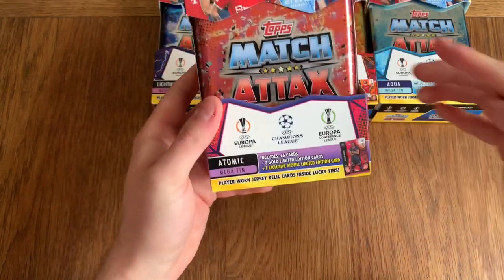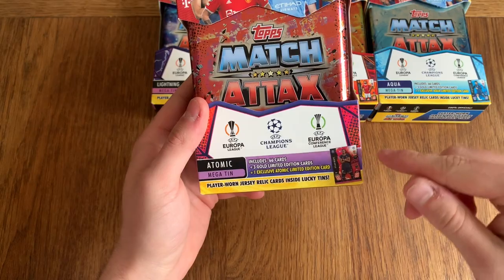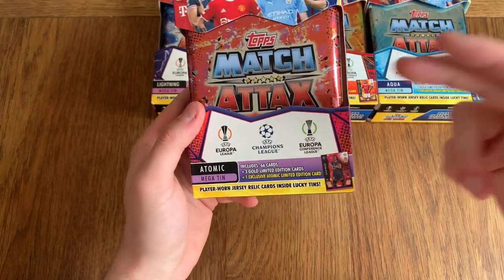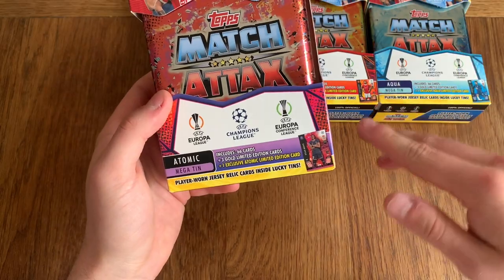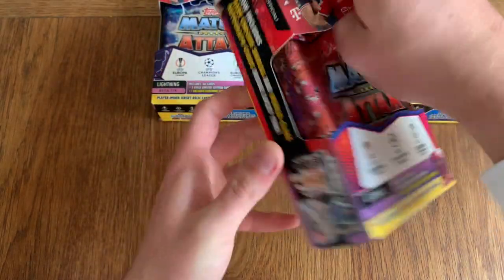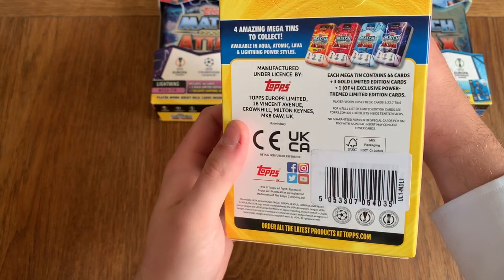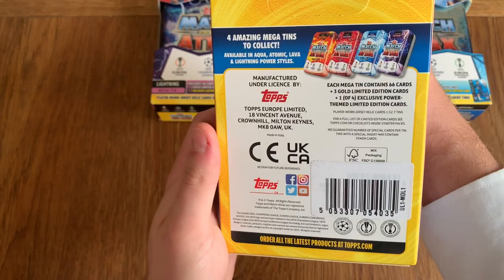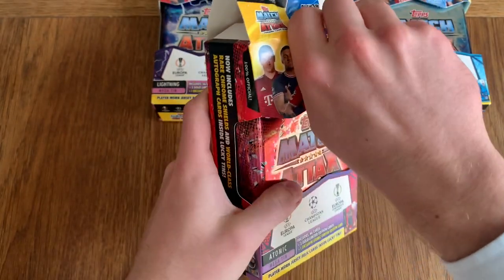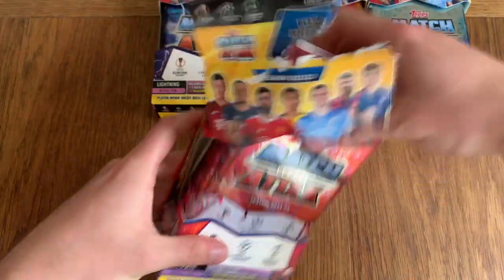I haven't even read out what you'd definitely get. You get three Gold Limited Edition cards, one exclusive Atomic Limited Edition card — so each tin has its own one. It looks like we're getting Mbappe in the first one. And one of four exclusive Power cards. Player War and Joesies won every 32.7 tins. Let's open the first one.